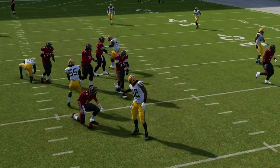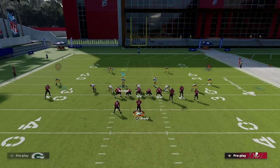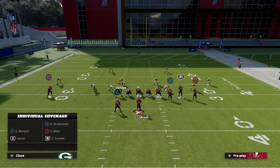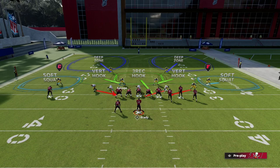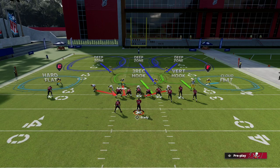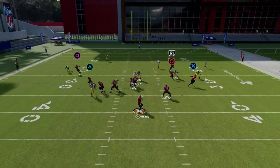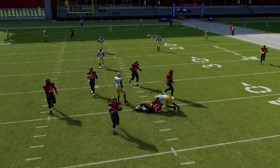There's also a way to get this working while only sending two people. Simply spread your linebackers, QB spy your nose tackle, bluff blitz or man up the backside guy, put him in a bluff blitz, and then take the other guy and put him into a vertical hook. This creates a really nice cover-three style defense, and at the snap of the ball you'll see you're getting two-man pressure.